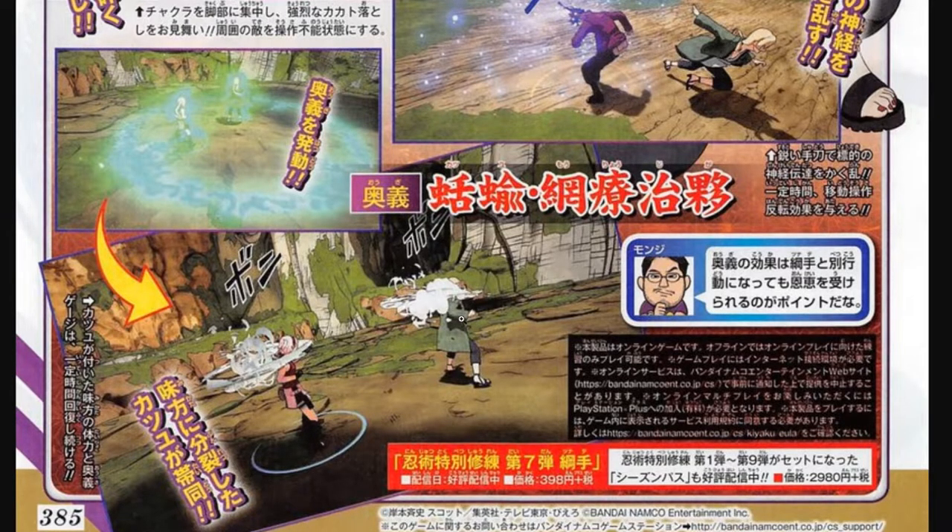Imagine an attack type wearing an outfit that gets their ultimate jutsu faster, and then Tsunade pops this — it's going to get even faster for the attack type. Not to mention if the attack type is rocking Shinra Tensei or Minatoesque jutsu, they're gonna get those so much faster. I main healer and I get my ult two or three times a match — sometimes four. So I can get my ult, pop that on my teammates, and they will get their ult so quick. It's gonna be crazy.